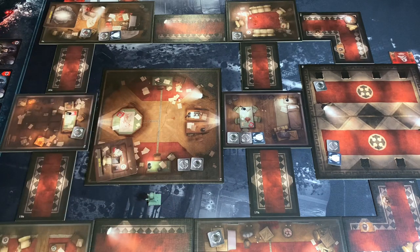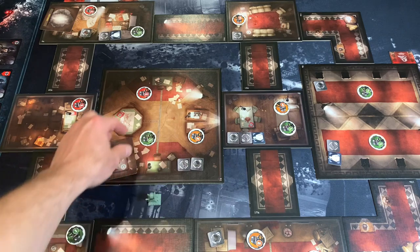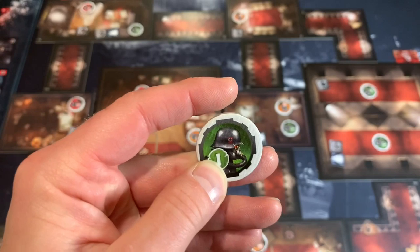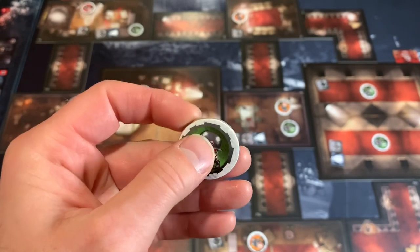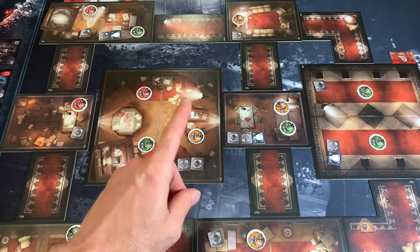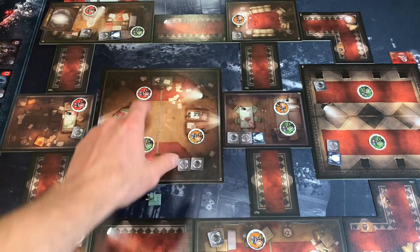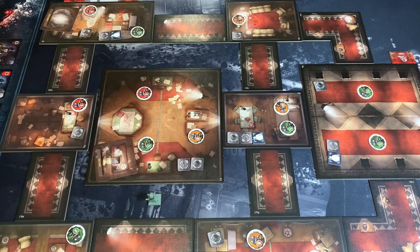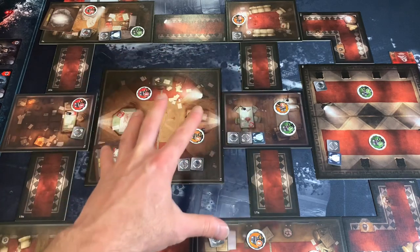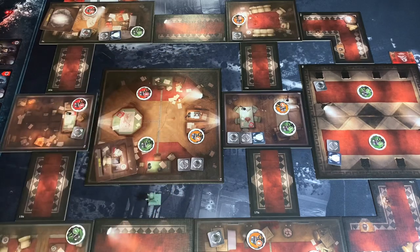Next, we're going to set up our enemy tokens. These are denoted by a 1, a 2, and a 3. These enemy tokens show what type of enemies are going to be on the map when they're revealed, based on a card draw and consulting a table. After placing enemy tokens, we're going to put out our doors. I waited to put those out because they're going to take up the majority of the map, and I wanted to show you how the whole map lays out before I put them down.